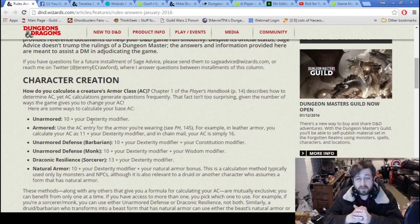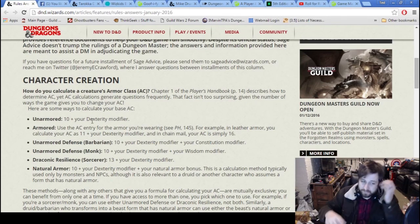Unarmored defense for a Barbarian is 10 plus your Dex mod plus your Constitution modifier. For a Monk, it's 10 plus Dex mod plus Wisdom modifier. Draconic Resilience, the Dragon Sorcerer feature, makes your AC 13 plus your Dex mod. Natural armor — 10 plus Dex mod plus whatever the natural armor bonus is — is not something players typically have access to; that's for monsters like an umber hulk or a wolf or a bear.